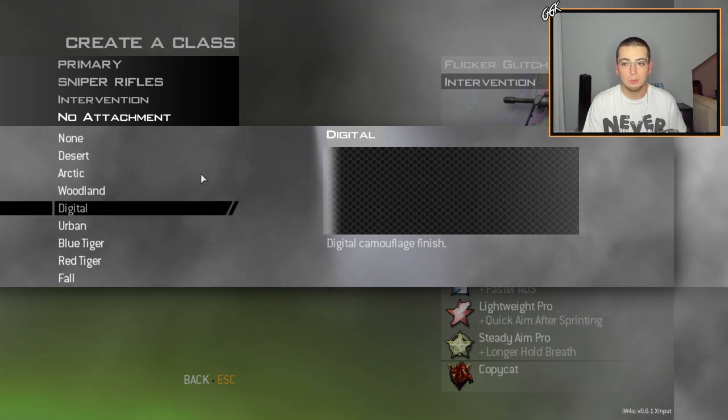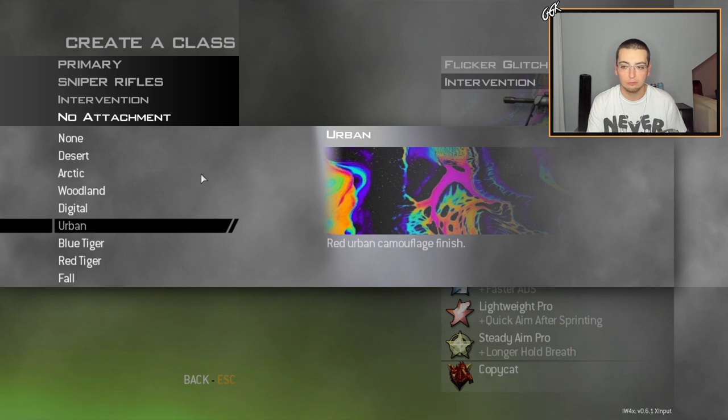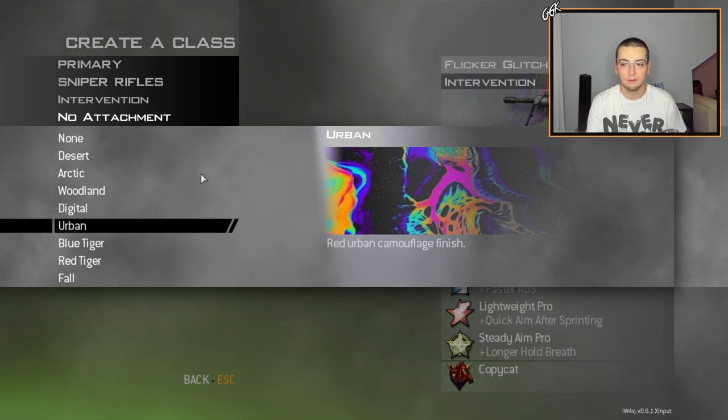Not gonna lie, this is my lucky camo — you guys are gonna see why once we get in the clips. Moving on, we're gonna go to the replacement for Urban, which is like the psychedelic oil spill looking one. It has so many colors in it: red, green, orange, blue, purple, yellow — it's literally like the rainbow. There's pink on a black background too. I love that one honestly.